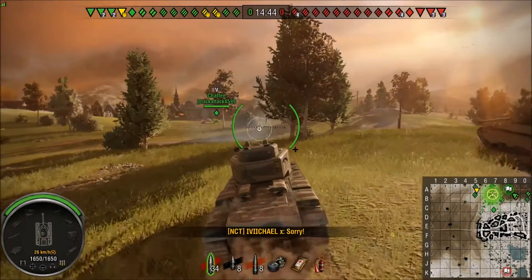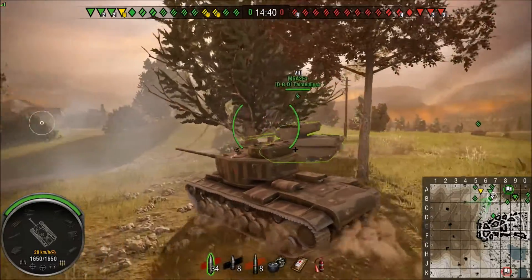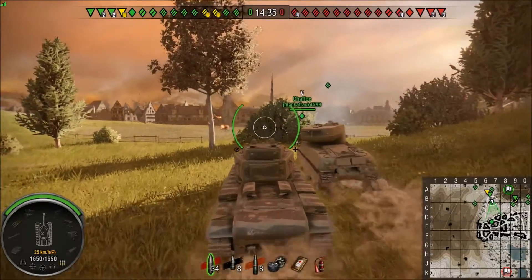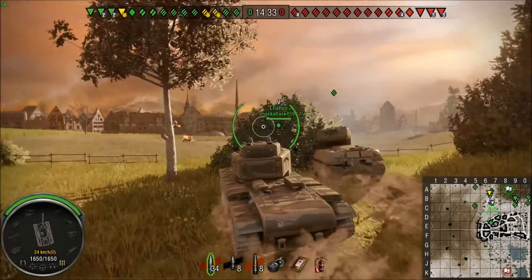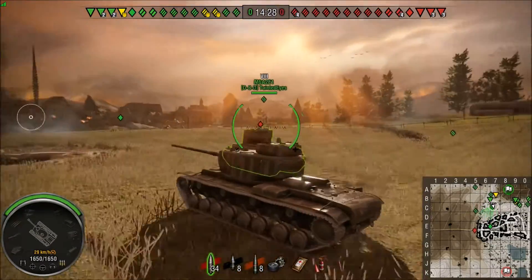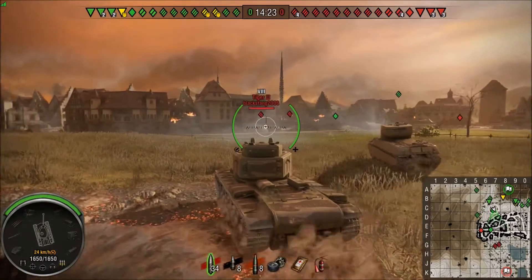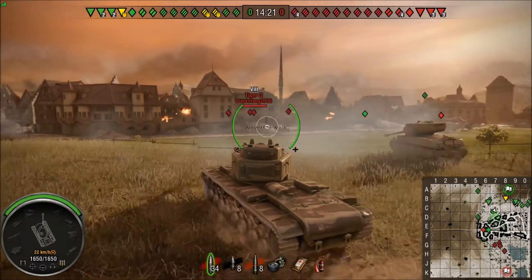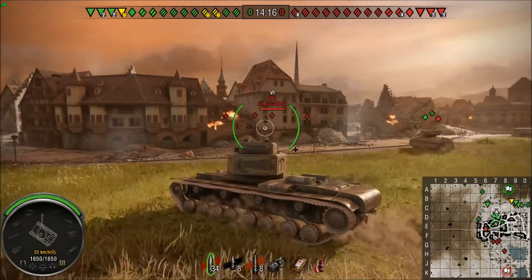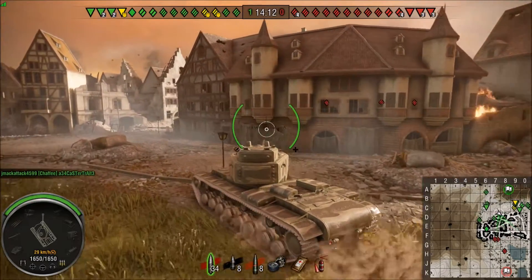With only 20 degrees of turret rotation speed, you can really only track something doing 20 kilometers per hour while rotating, so another heavy — and a slow one at that — is probably the only thing you can prevent from circling you. You have 350 millimeters of view range. Without teammates this tank is just going to get wasted. You also want to be careful of artillery; it's one of the biggest targets in the game.